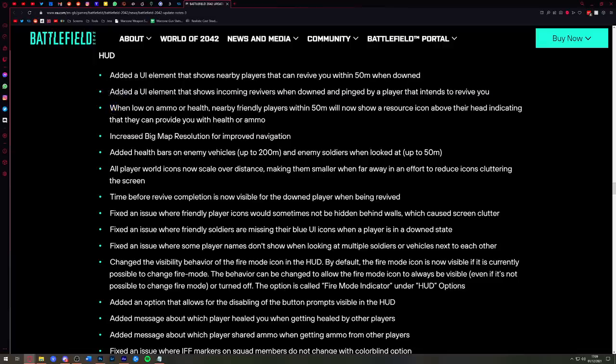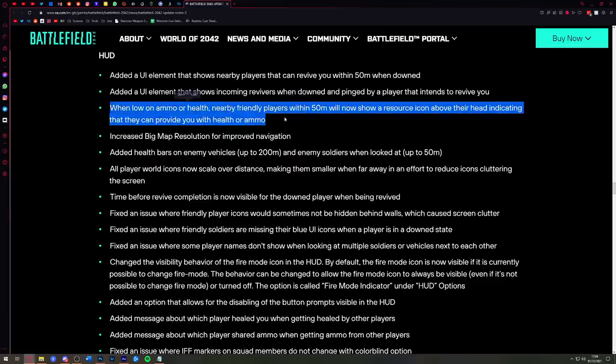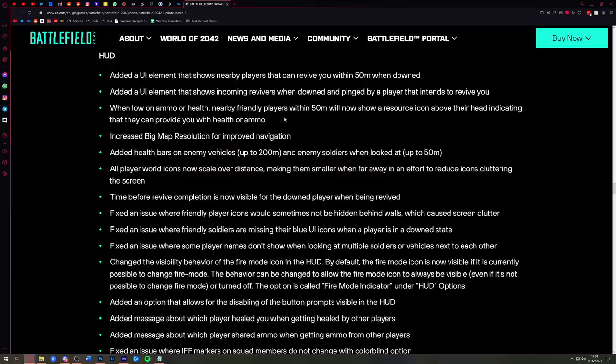When low on ammo or health, nearby friendly players within 50 meters will now show a resource icon above their head indicating they can provide you with health or ammo. That's not the same as the Battlefield 5 system where you could run up to a support or medic player and take ammo or heals from them — this is just an icon appearing above a player's head who can provide what you need. It's a big difference.